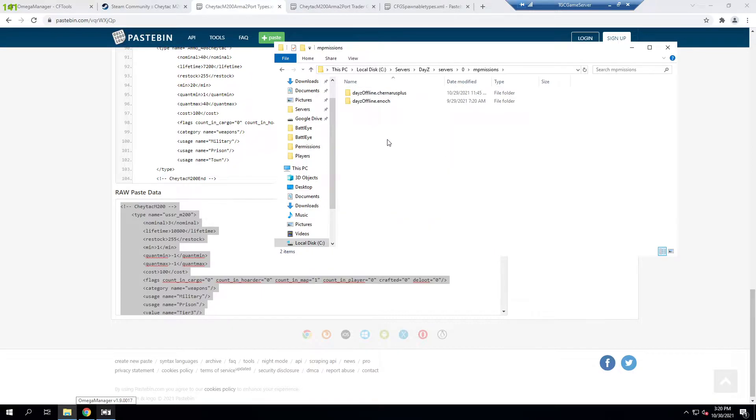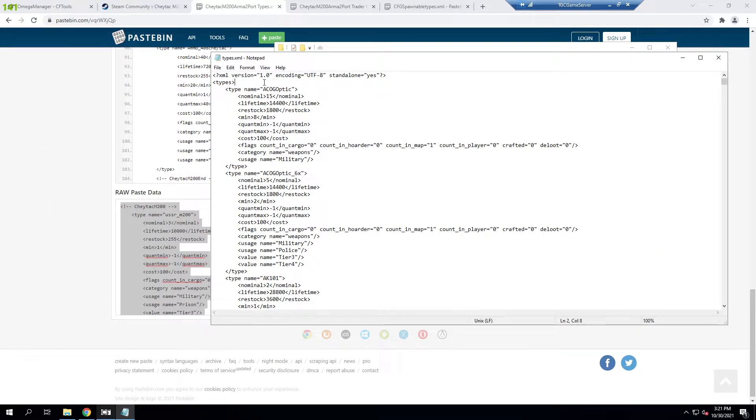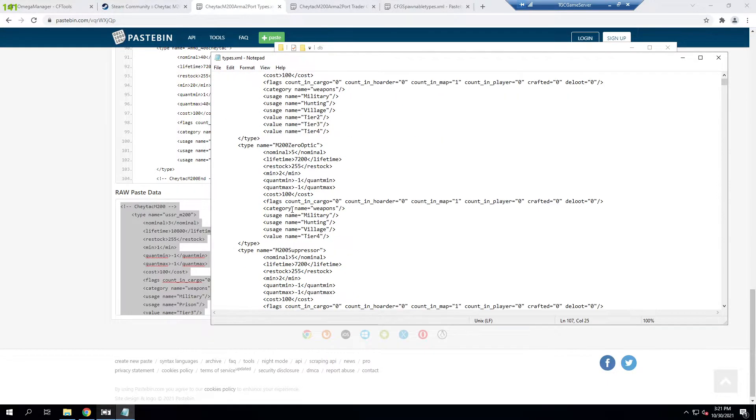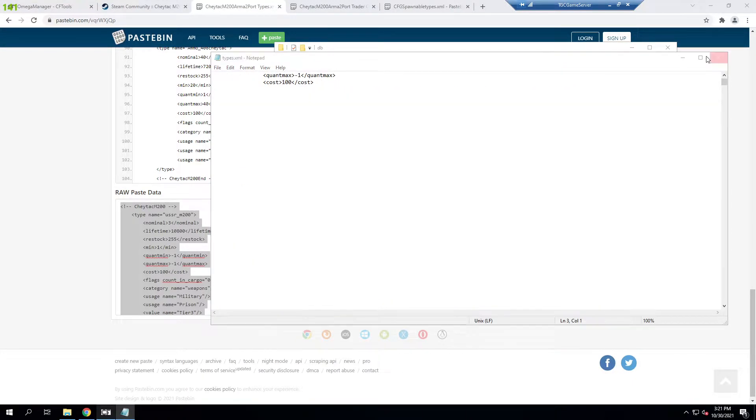We'll need to modify our types file, so we go into our MP missions and then the daisy-offline-Chernarus-plus mission folder — if you're using a different map you'll change that — and into the db folder where we have types.xml. We could edit it and just throw the entry in there as long as it's somewhere after the opening type tag. There are also tools online to check your types for errors, which I may link in the description.